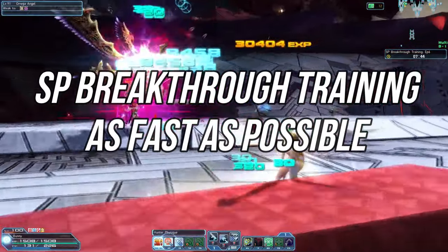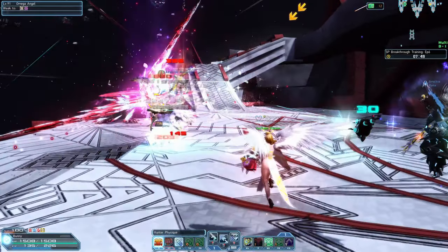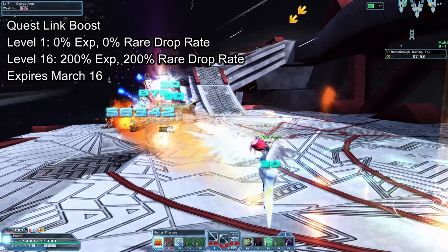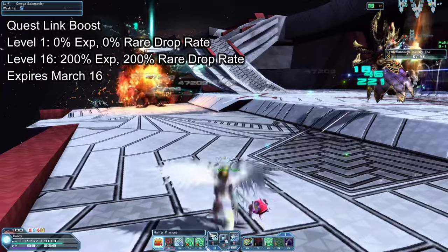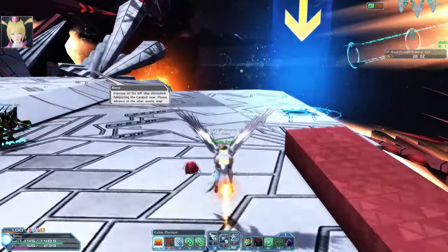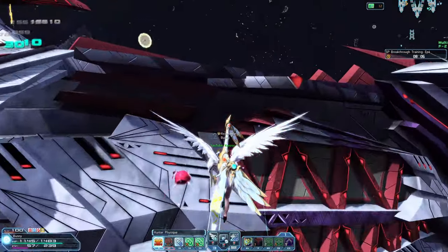Currently there is an event for a questlink boost. Upon completion of this quest you get points to level up your questlink. From level 1 it gives you 0% exp and red drop rate, but at level 16 — the maximum — it gives you 200% exp and 200% red drop rate. Just finish SP Breakthrough 10 times on ultra hard to get to level 16 for that 200% red drop rate and 200% exp.